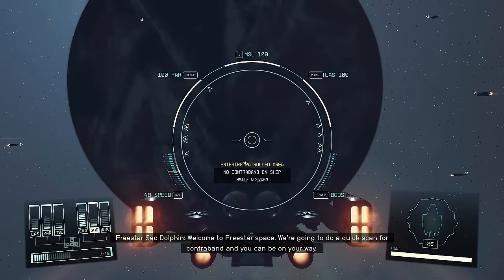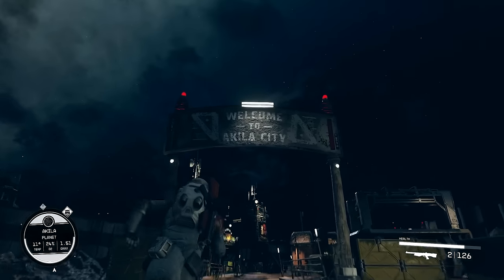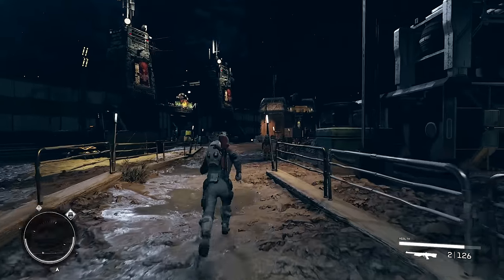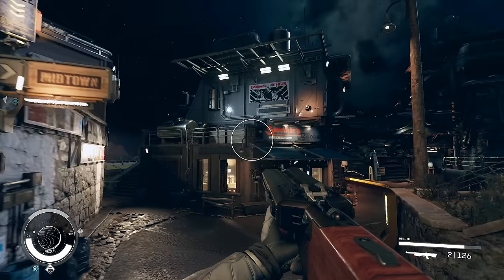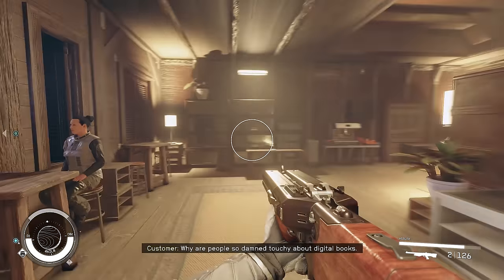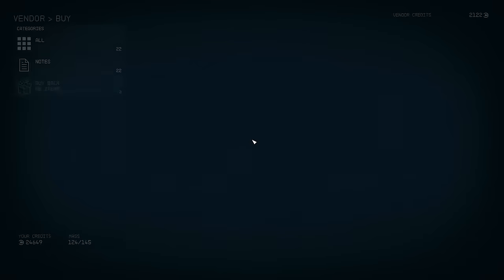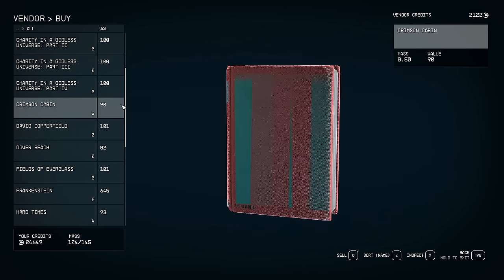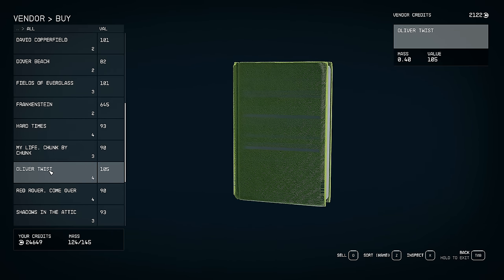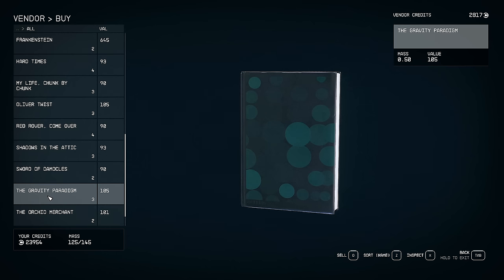First things first we're going to head to the Cheyenne system and go to Aquila City - that's the western cowboy type city when you do the first couple missions with Sam. This is what we're looking for: Sinclair's Books. There are two books we want from here. The first one is Oliver Twist - buy that. And the second one is The Ancient Civilization of Egypt - buy that one as well.